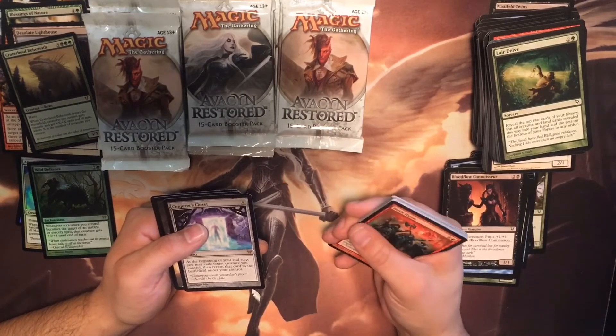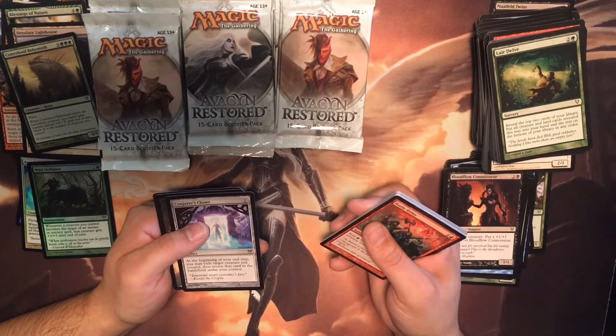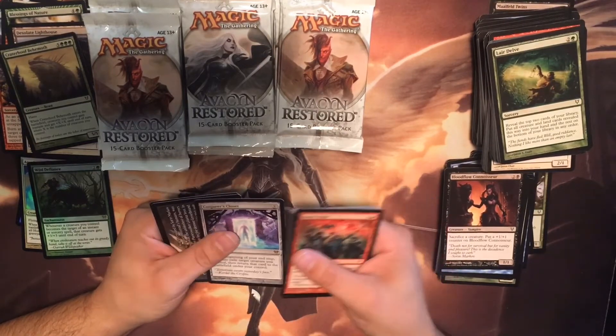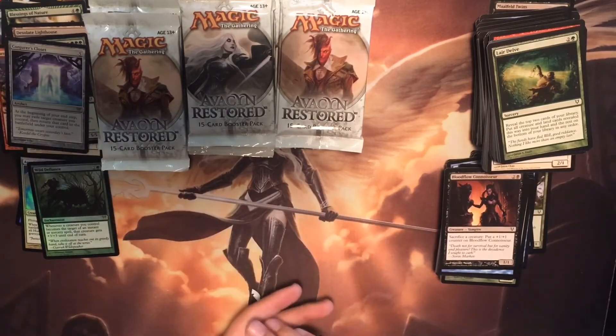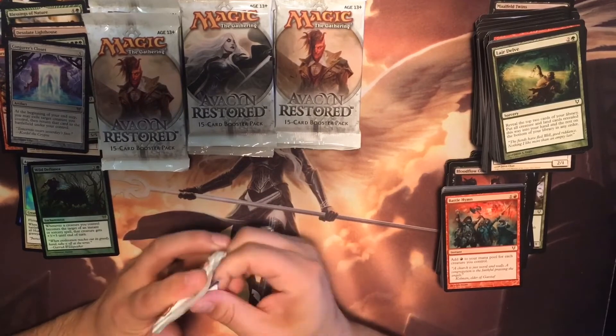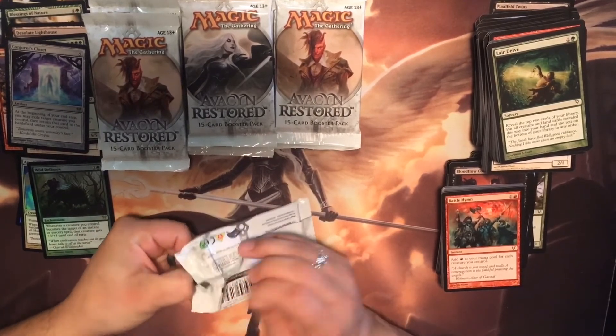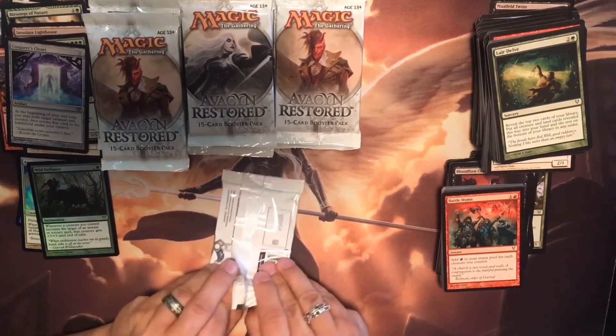Conjurer's Closet — at the beginning of your end step, you may exile a target creature you control, then return that card to the battlefield under your control. I love playing cards from the graveyard. Your opponent just thinks they dealt with it and it's gone, and then you bring it back and they have to deal with it again.